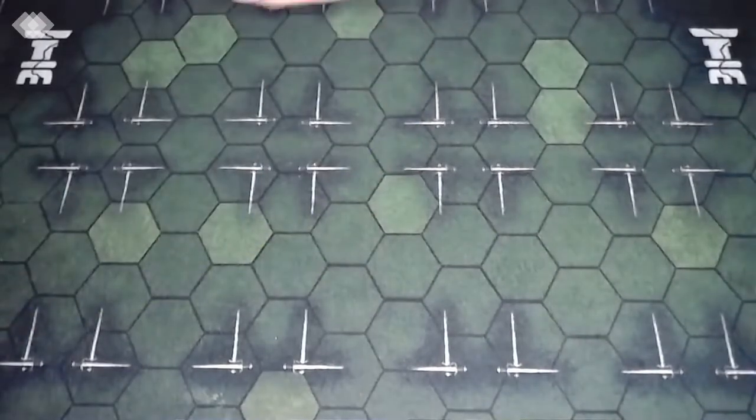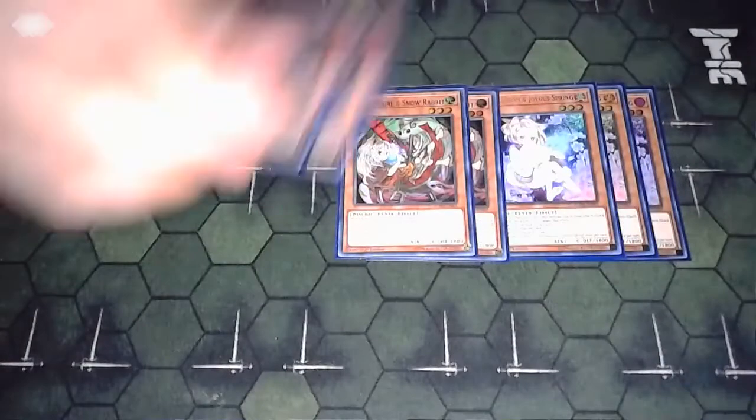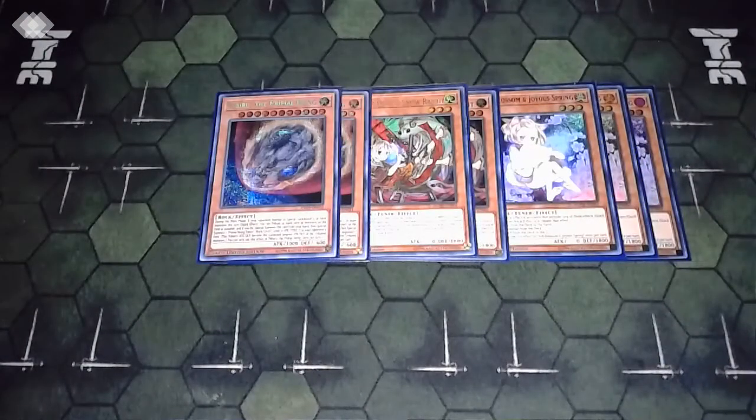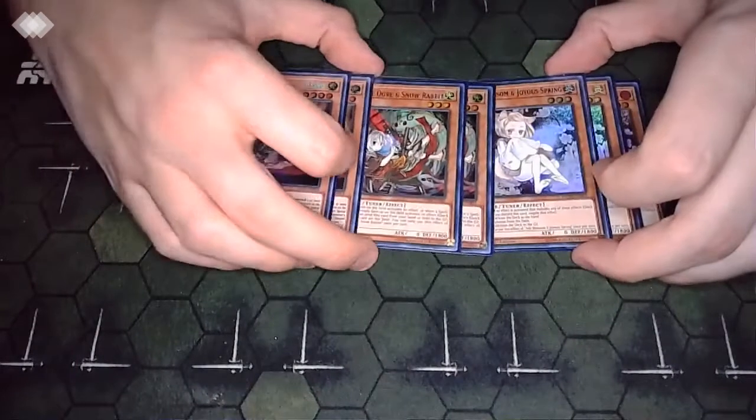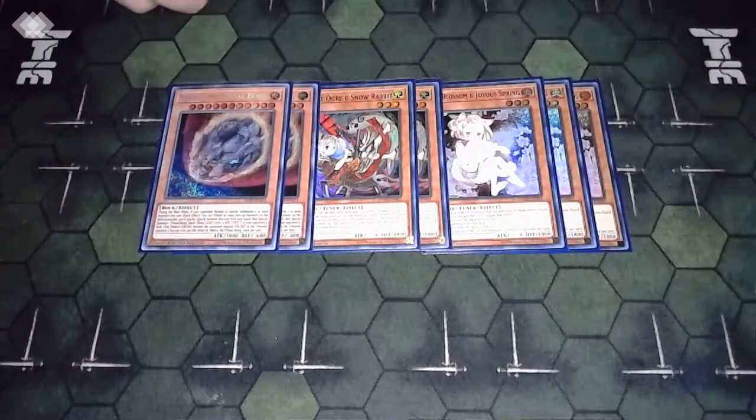The only other monsters I play are hand traps. I'm on three Ash Blossom, two Ogre, and two Nibiru. We also play three Impermanences, making a total of 10 hand traps. That's probably a theme you've seen in a lot of my deck profiles lately - I've just really been hating the combo decks in the format. Against Adamancipator specifically, you need like two hand traps to actually stop them, so 10 in the main gives us a decent chance of seeing two.